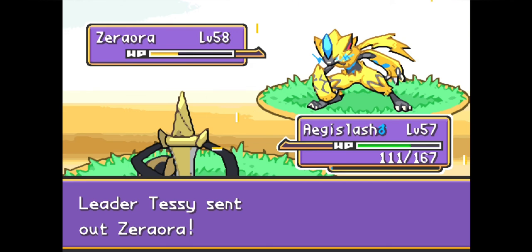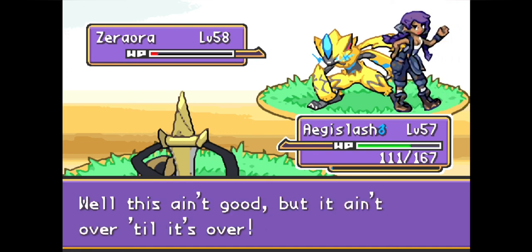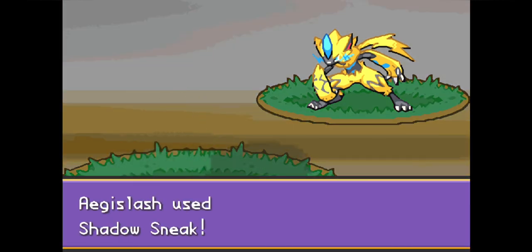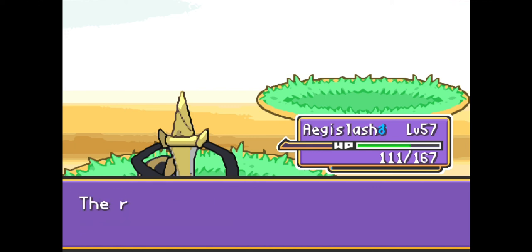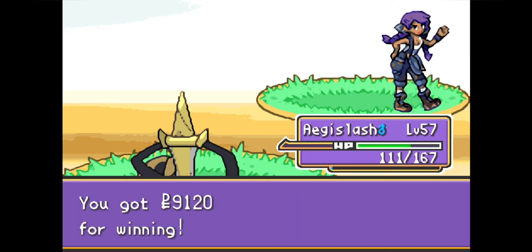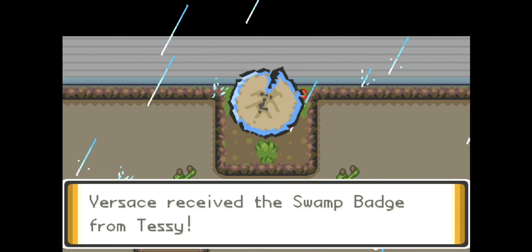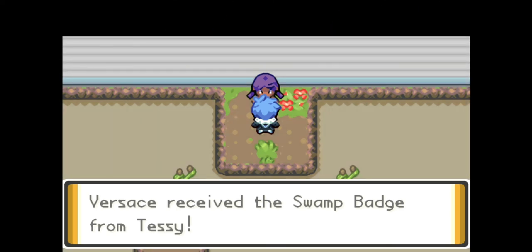Tessie sends out her last Pokemon: Zeraora, coming back out with little remaining health and taking even more damage from Stealth Rocks. Zeraora has no priority moves of its own, so we move first with Shadow Sneak, dealing enough damage to take it out — with a lucky crit for good measure. And there you have it: Pokemon Unbound Insane, the seventh gym leader Tessie, GG! Aegislash is actually insane — it almost feels like cheating. Leave a comment and let me know what you think about Aegislash, click the like button, and subscribe to the channel. Thanks for watching and see you next time!